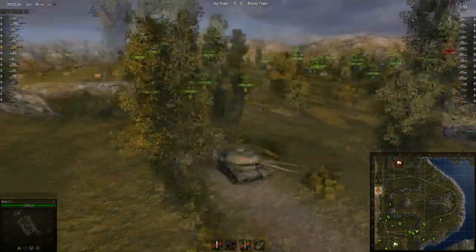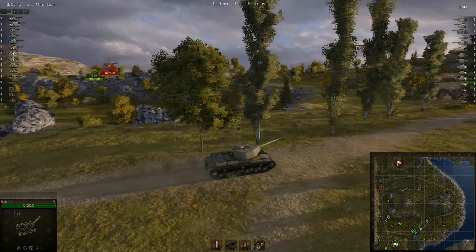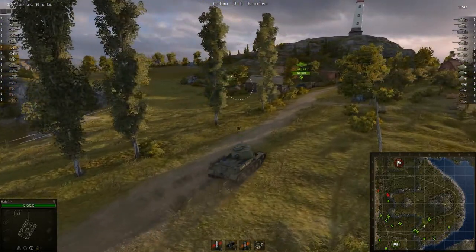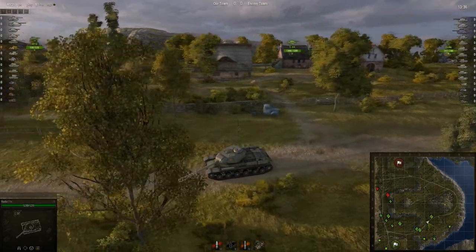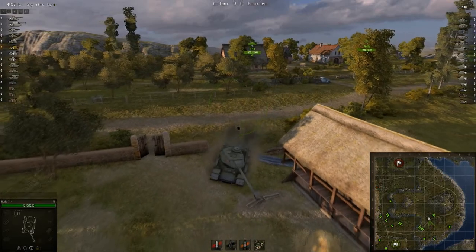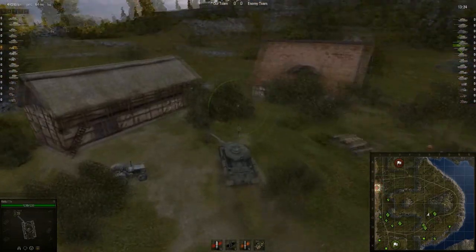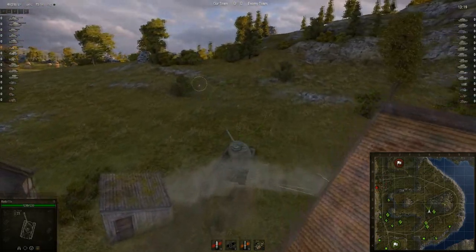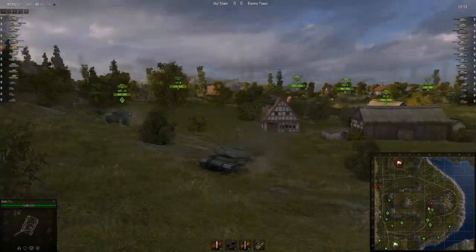I'm just panning around here, and it looks like my team has done a pretty good job of spreading between the two points of the map. Though a T-44 decided to duck away to the back corner — you gotta watch for that. If a player just kind of ducks away, go ahead and report them as idle/bot, because that's just not cool. Alright, looks like he is moving — that's good.